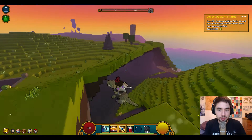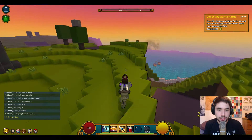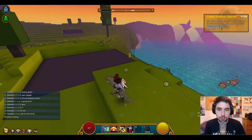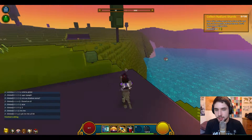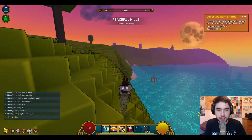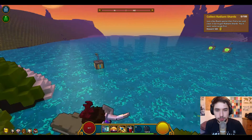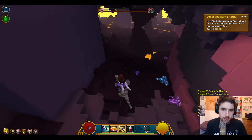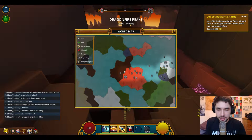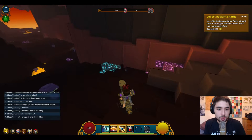We are in the highest realm I can currently go into, which is Uber 3. Obviously if you're a higher level you want to go to higher level worlds to increase your chances of better loot or more ore. You want to head to the Dragon Fire Peaks, which are the brown flames you see at the top of my map.